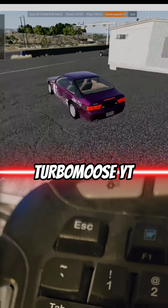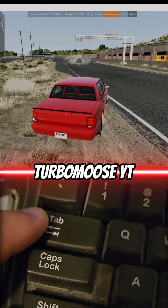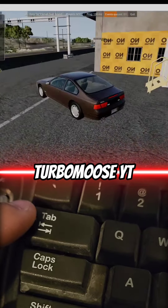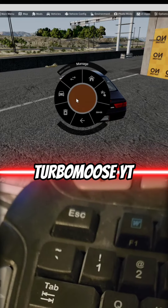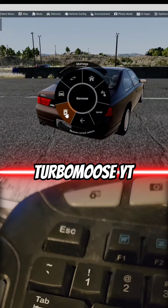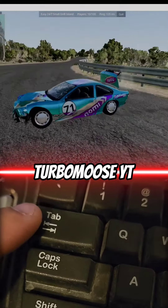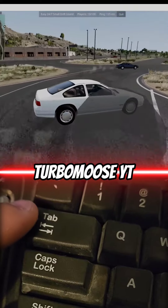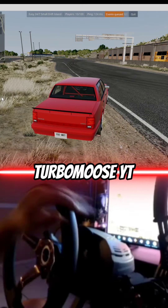Tired of playing BeamNG with rammers and spammers? Tab over to their vehicle, click Escape, then click the spanner and the delete button. You're going to see a gray ball — that means they are removed from your session. All you got to do after that is tab back over to your vehicle, start it back up, and you are good to go. It's that simple.